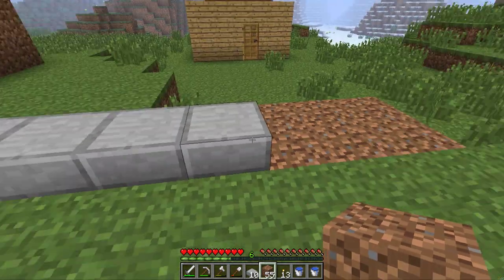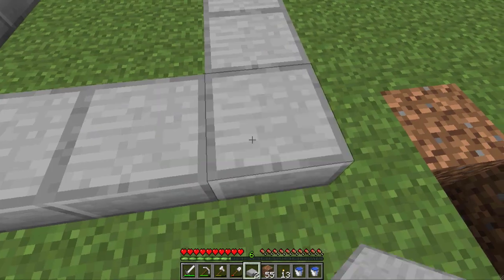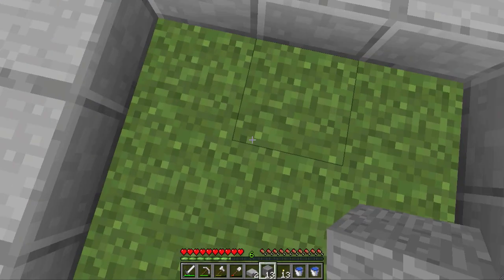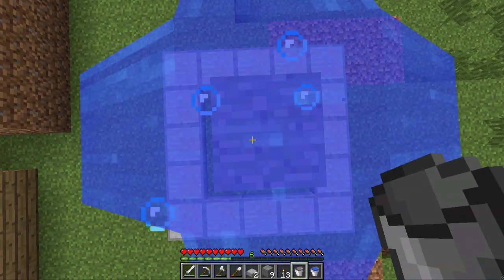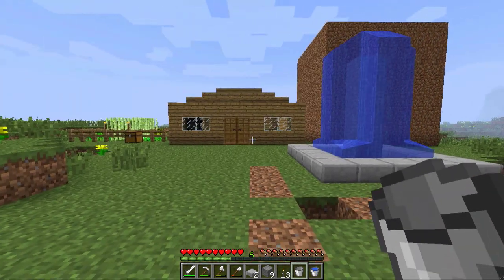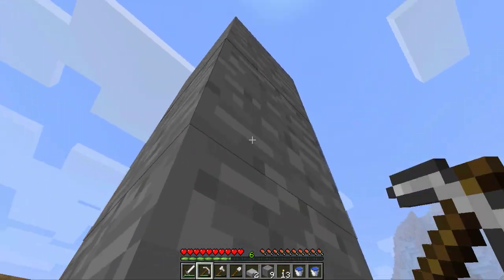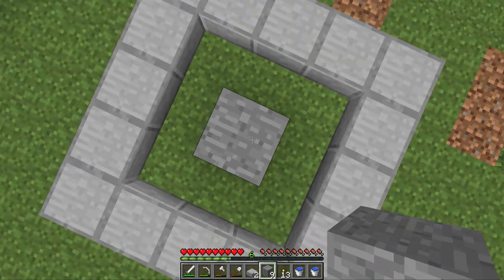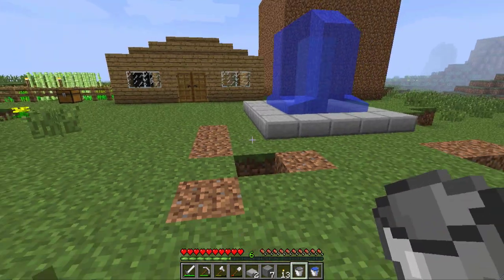Five by five — one, two, three, four, five. I have a center up here. I'm going to take some of my stone. I think I'm going to go like this. I'm going to lower it by one, get my water back, and lower it by one. I forgot that you don't get stone back. That looks better.